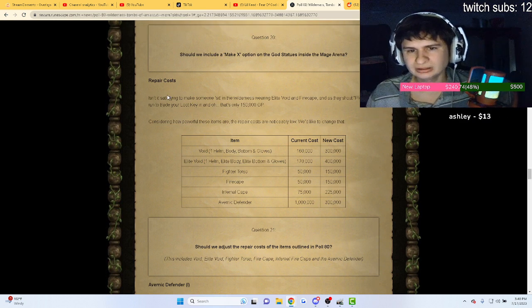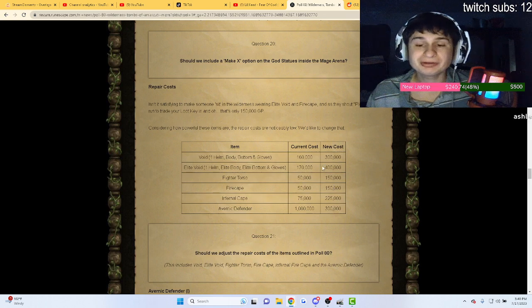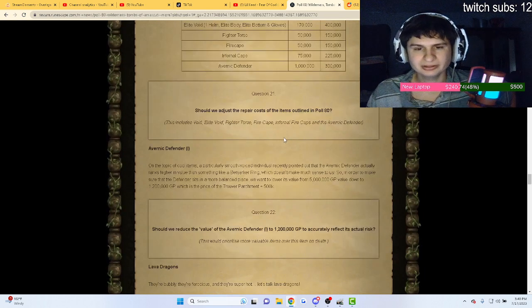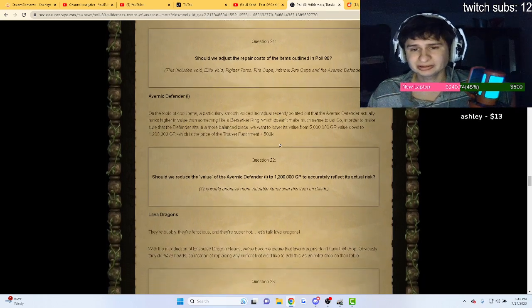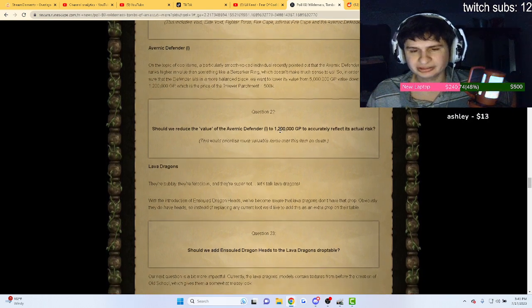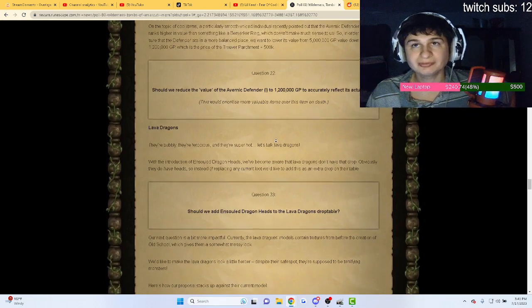Nobody likes a 150k loot drop, that's for sure. They also want to add a make-x option on the god statues, which is cool and makes them easy to get. They also want to reduce the value of the Vanguard defender to 1.2 mil to more accurately reflect its risk, which is scary since it was originally five mil — it'll be harder to protect over inferno gear and such.